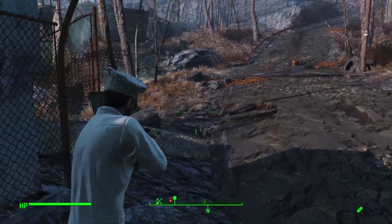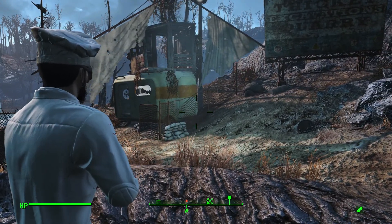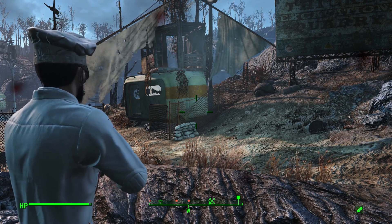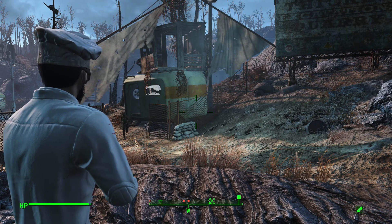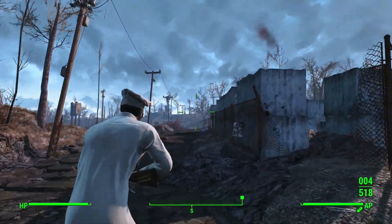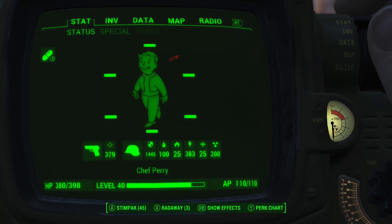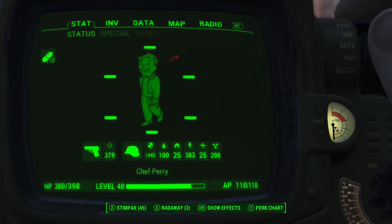But this doesn't reduce the damage as much as you would think. We'll step back out now and let Mr. Raider shoot us. They aren't very accurate. That's three hits. Now you can see I went from 397 health down to 380, which is only 17 points of damage instead of about 29 or 32. Raiders are crap marksmen.